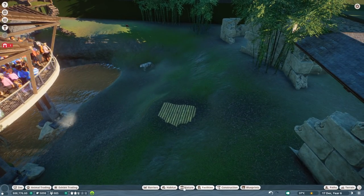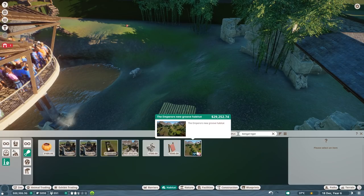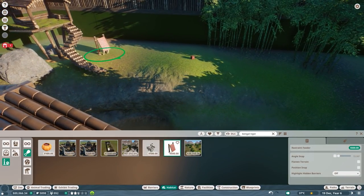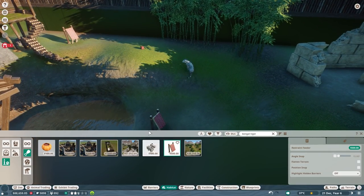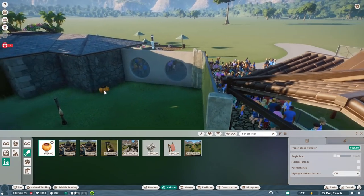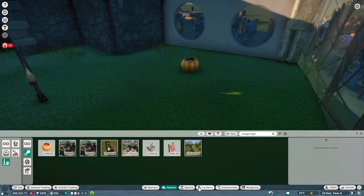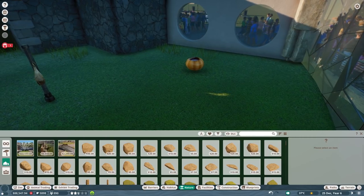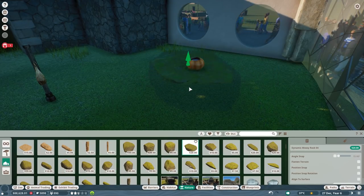Species food enrichment is missing, so you're going to get this food enrichment item. Just got beamed there. You're going to get the frozen blood pumpkin as well. I'm definitely going to deliver this here and there's also a little rock coming in here. We are moving towards the end of today's episode but I'm just willing to end it in style by having enough foliage work done.